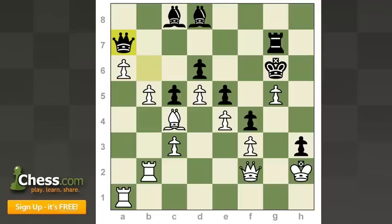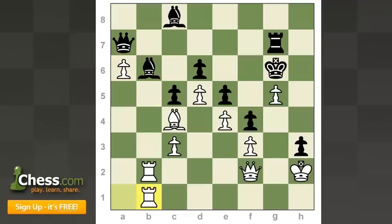My opponent played queen a7, and now comes the last breakthrough — b6. He takes the pawn and now rook b1, attacking the bishop, forcing the bishop to go back. White is winning because I can create threats down both sides of the board. I suggest you pause the video to find the winning continuation. Here I played rook b7 — I'm giving back the exchange just so I can get inside black's position and start attacking his king. Taking my rook is pretty much forced.